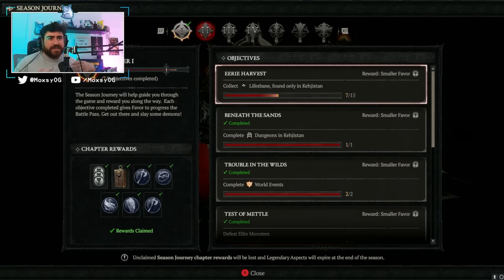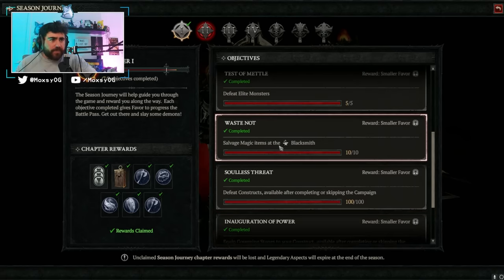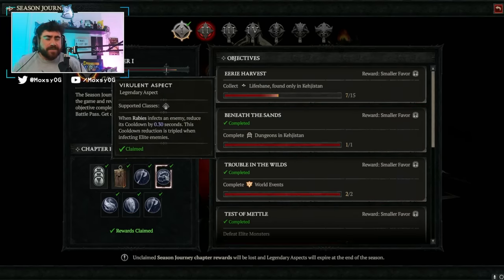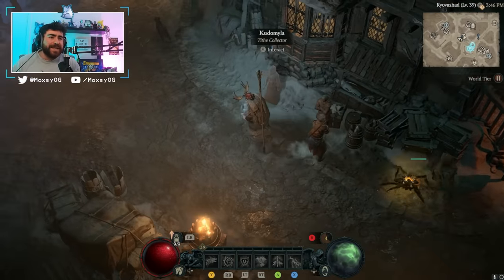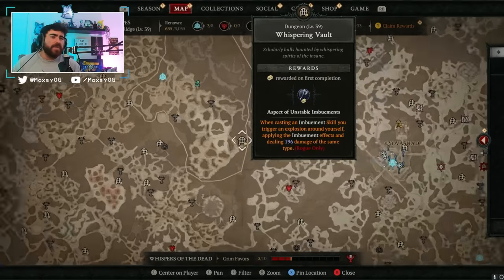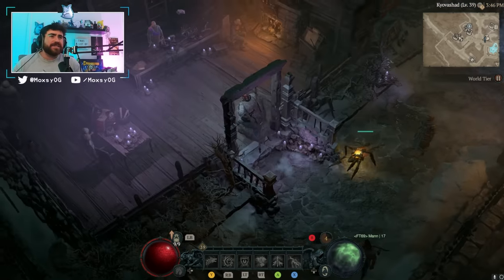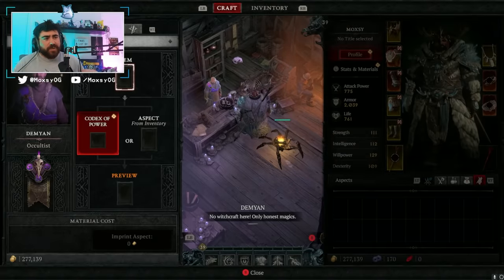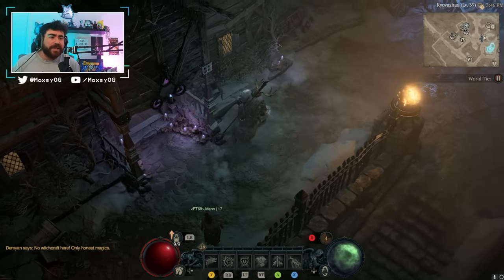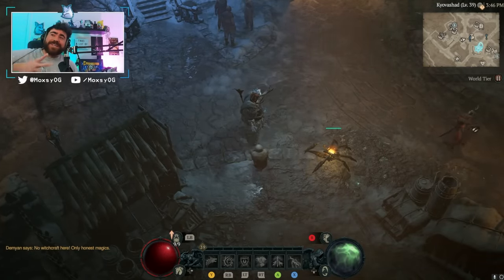If you want to start using the Virulent aspect, all you need to do is complete Chapter 1 of the Season Journey — it's really easy. You'll need to do six objectives: upgrade your potions, defeat some elite monsters, do some world events, and complete one dungeon. You get the Virulent aspect from Chapter 1. I strongly recommend prioritizing getting this on a piece of gear as soon as possible. Just complete the season chapter, enter any dungeon to unlock the Occultist, and slap it on a piece of gear you're okay wearing for a while, since these are hard to apply early on. It will speed up your Druid leveling tremendously. That's it for this short video — hope you guys enjoyed it, catch you on the next one, take care, peace.